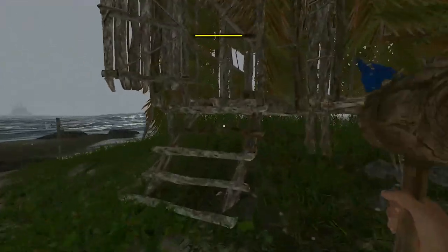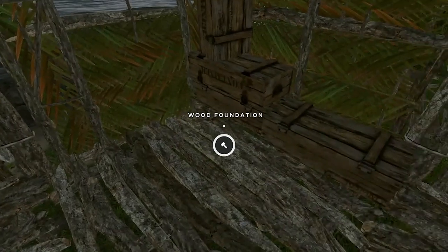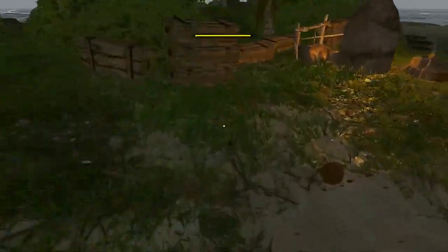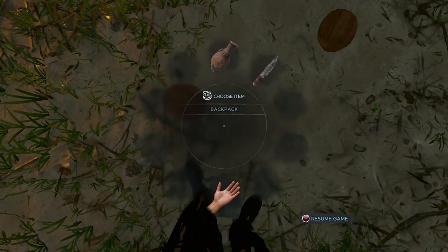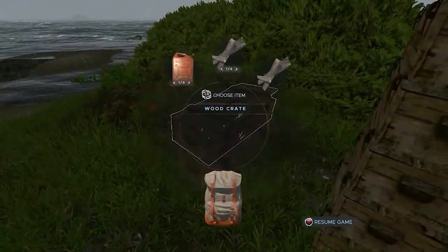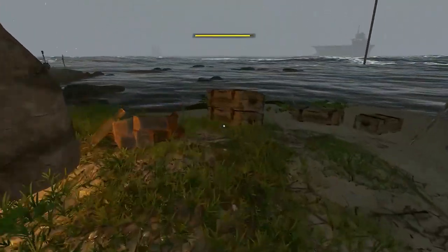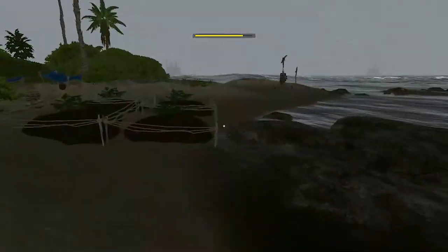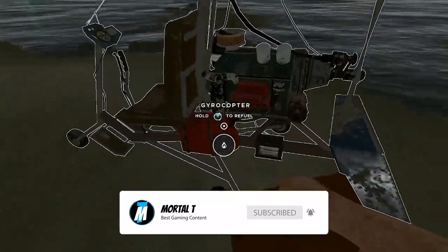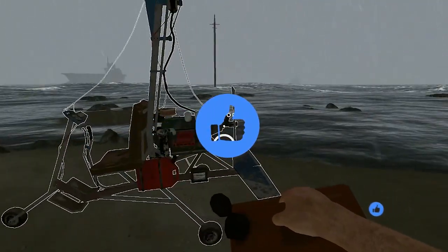So let's just go and put this hammer away because I don't believe we need it and it's just taking up inventory space. I don't think this has got a weight limit to it. We're going to get one jerry can that's completely full up. And then I believe we just fill it up and that's it.